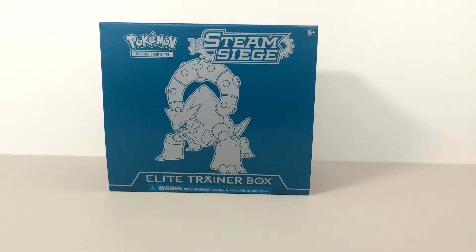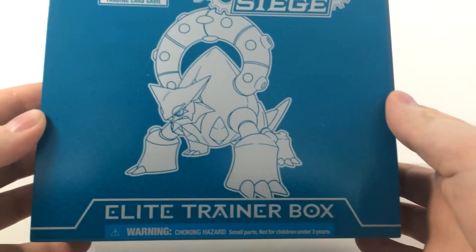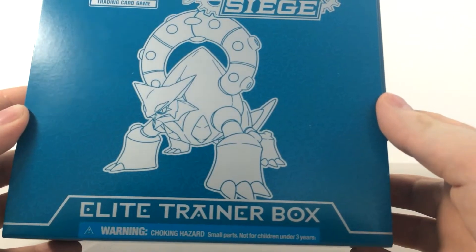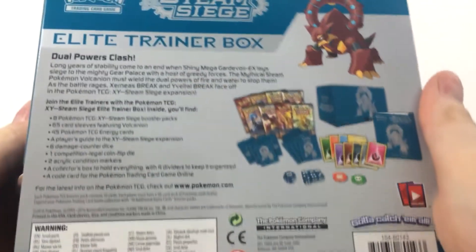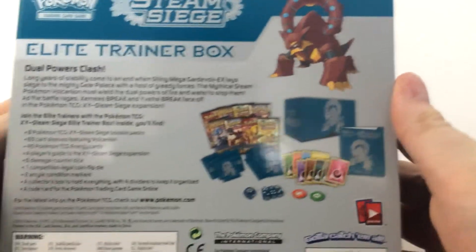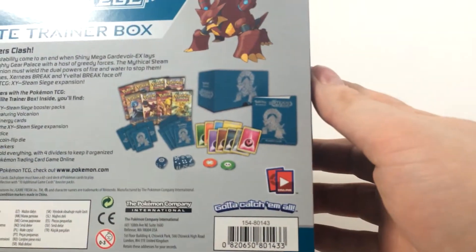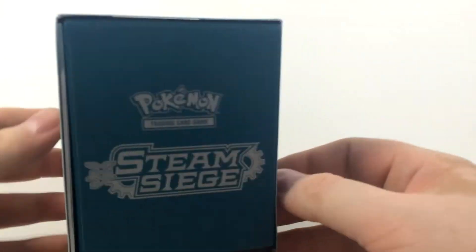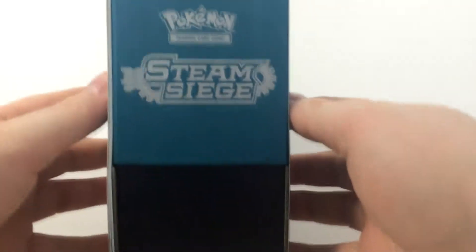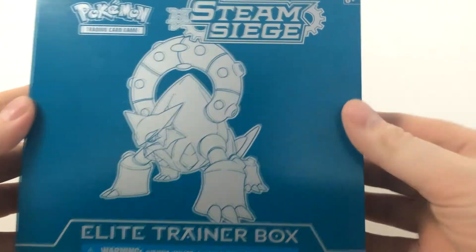So let's unbox this box — it's very, very fancy. We have a Volcanion on the cover and it actually comes in a sleeve, so you have a sleeve and a box inside. The sleeve is actually a full graphic and it forms like a little poster. You have a really nice description of everything you get in the box. You won't be able to play the whole game only with this box, but there are a lot of little things inside and I'm really looking forward to it. It's a really, really nicely made box.